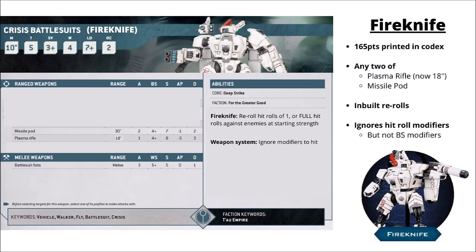For the second loadout, we have the anti-elite variant — the Fireknife, printed at 165 points in the Codex. They get the choice between Missile Pods and Plasma Rifles. Missile Pods give 2 shots at 30-inch range, Strength 7, AP 1, Damage 2. The Plasma Rifle is a single shot at 18 inches, Strength 8, AP 3, Damage 3. The Fireknifes get an inbuilt hit roll buff — two reroll hit rolls of 1 against any target, or four hit rerolls against enemies at starting strength, which could be a fairly big damage swing depending on whether your opponent has taken damage or not.